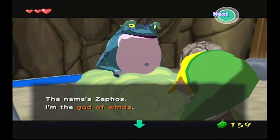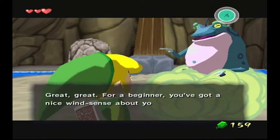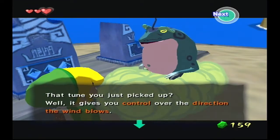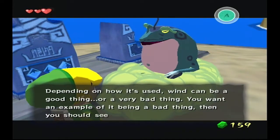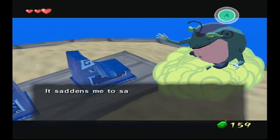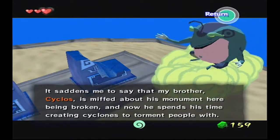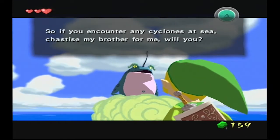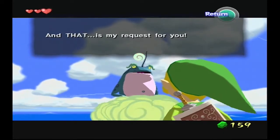The name's Zephos. I'm the god of winds. So you're the new Wind Waker, are ya? For a beginner, you've got a nice wind sense about ya. That tune you just picked up gives you control over the direction the wind blows. Depending on how it's used, wind can be a good thing or a very bad thing. My brother Cyclos is mad about his monument here being broken, and now he spends his time creating cyclones to torment people with. So if you encounter any cyclones at sea, chastise my brother for me.